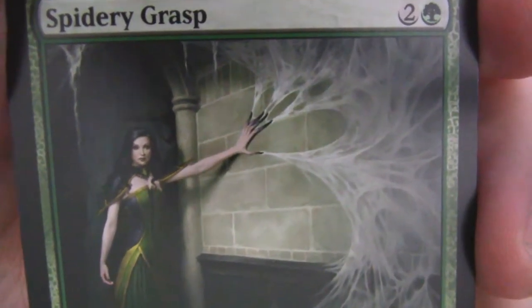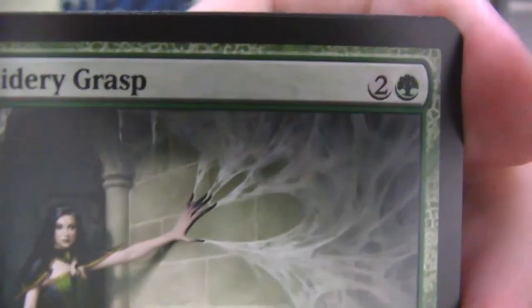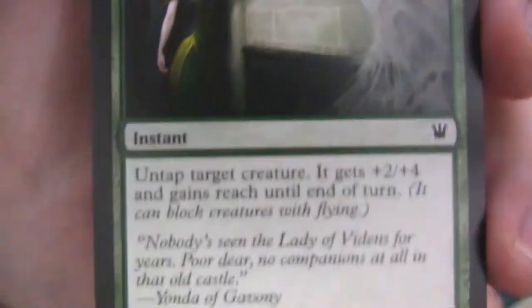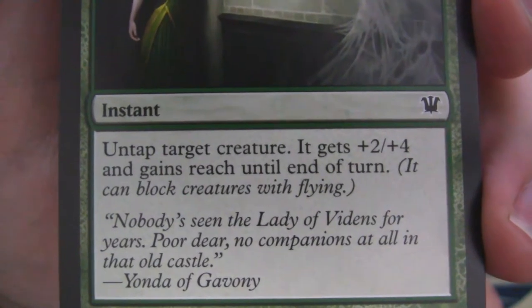Spidery Grasp — again, a noble looking person here. However, web is just shooting out of her fingertips and you're like what? And not only that, look at how long that arm and those fingers are compared to the other arm. That's not natural. 'Nobody's seen the Lady of Vidins for years. Poor dear. No companion at all in that old castle.' Yonda of Gavony.